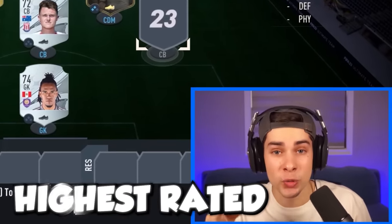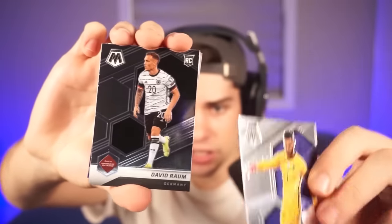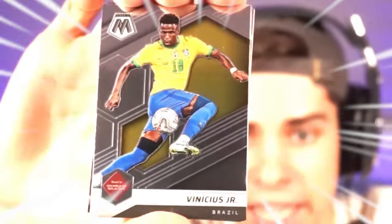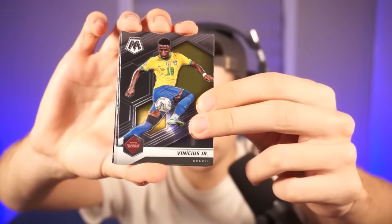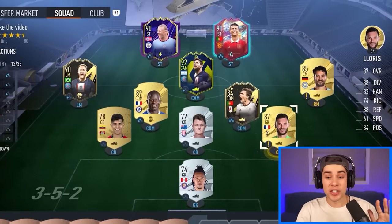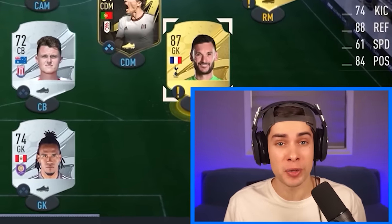The last position on this team is center back, and according to the wheel it's 'highest rated.' We got Jelinski, Hugo Lloris, David Raum - it's probably Lloris right now. Cavani, Rabiot - oh my days, we gotta play Lloris as a center back. The team is complete - Lloris is one of our center backs. This is gonna be very, very bad. I have the scissors ready because the player with the lowest match rating is getting cut.